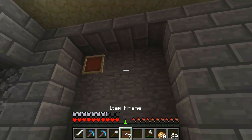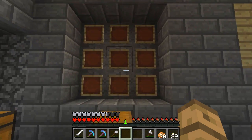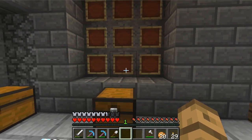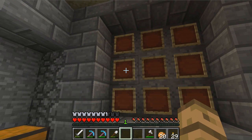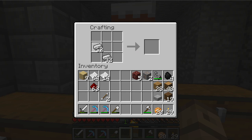We also have item frames, which fill up the space. We also have paintings, which can fill up the space as well, but I don't like any of the painting art. Item frames with maps do create a really neat design - they fill a wall really well. So I'm going to make myself nine maps.